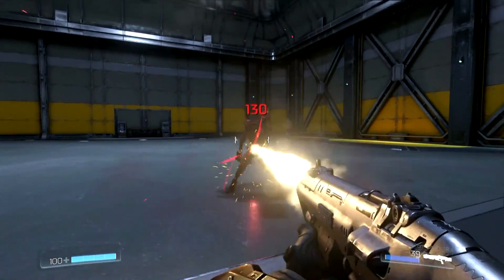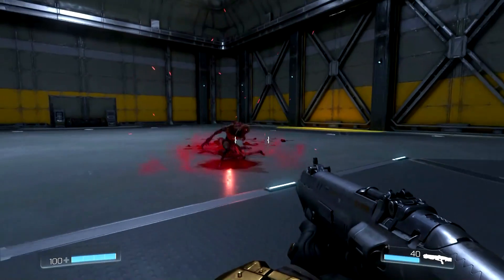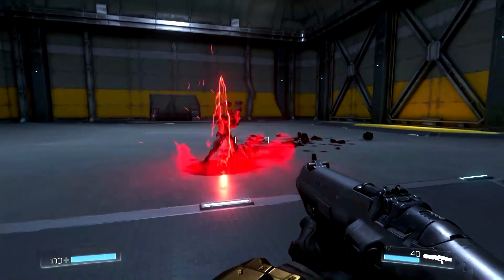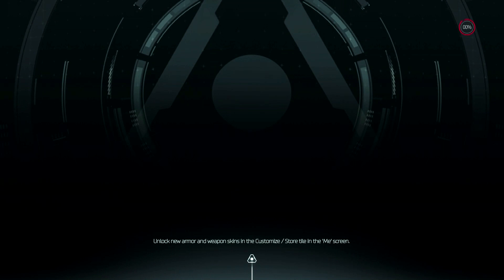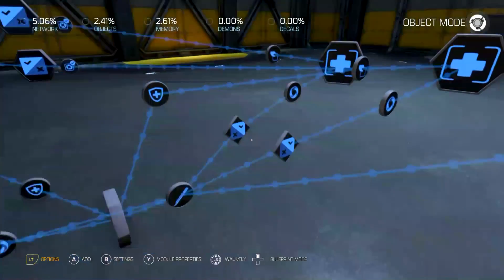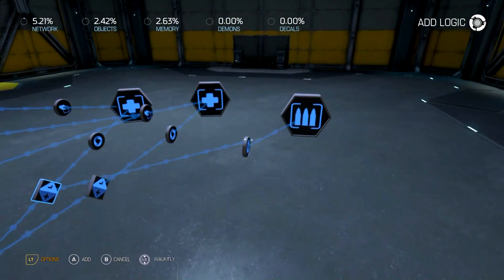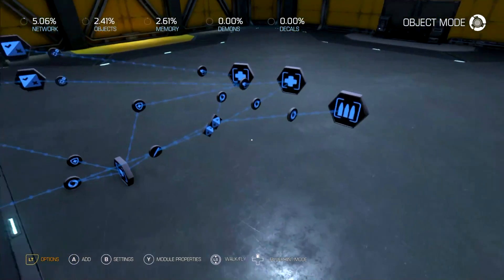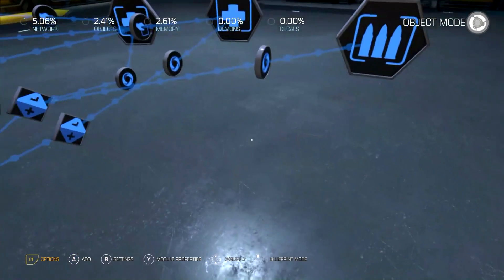So now when I kill this enemy, I get ammo, and so on and so forth. On a side note, you can also set this up so that it won't drop ammo unless you get hit — you can do it that way as well.